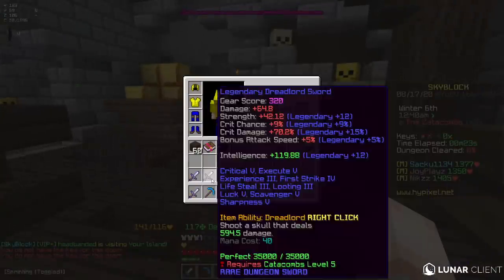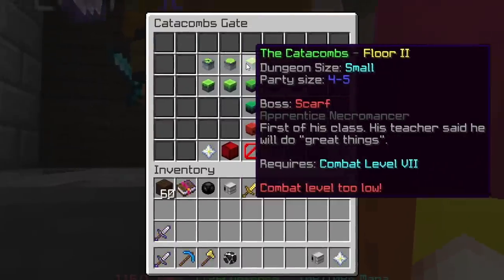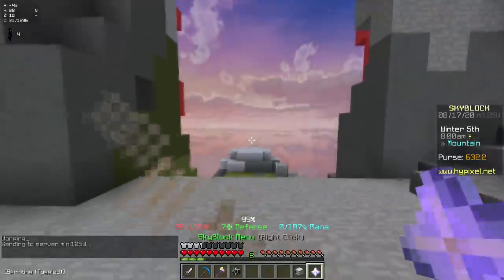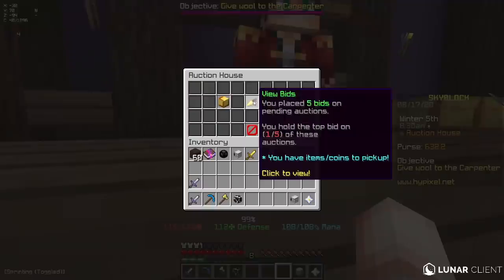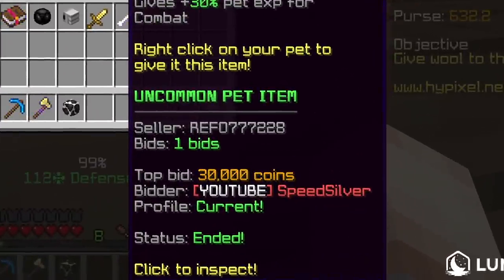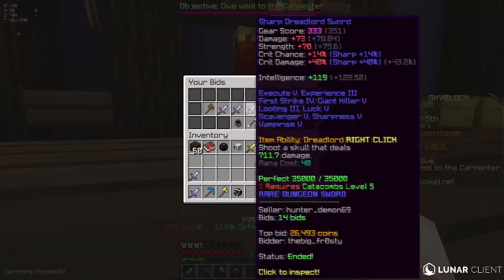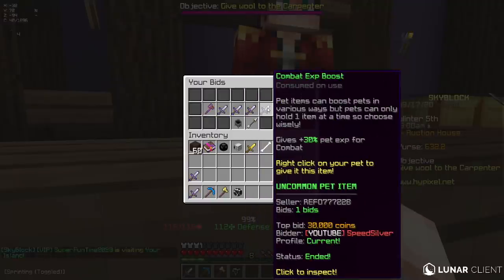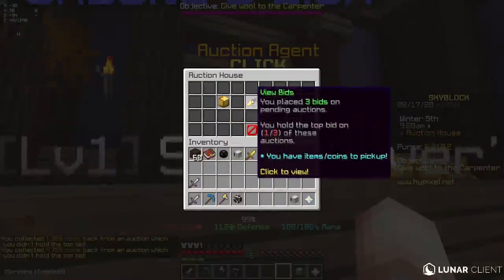I found a sword, but it requires Combat level 7 - I'm only Combat level 2. So it's off to the Lapis Mines. I also saw a combat XP boost with no bids and waited until exactly 5 minutes and 1 second to place my bid so nobody would compete with me. I got 30,000 coins for an uncommon combat XP boost, which is absolutely crazy. I'm going to claim the refunded coins on the swords I was trying to get - like 4,000 for each one.